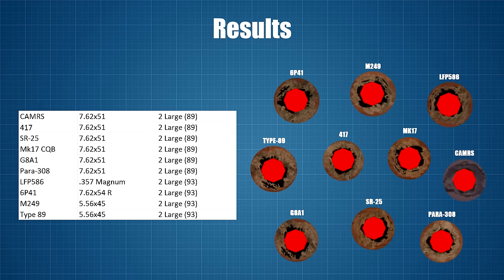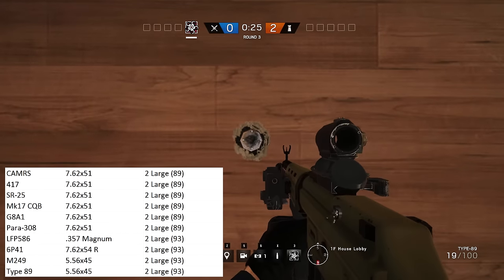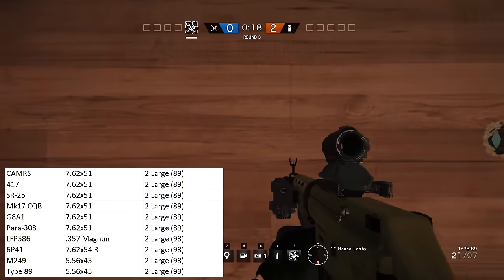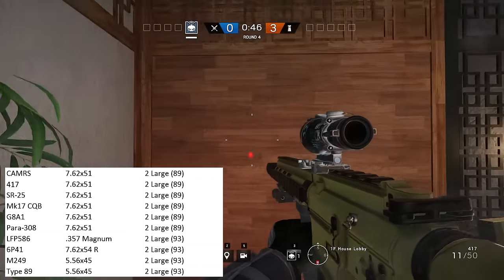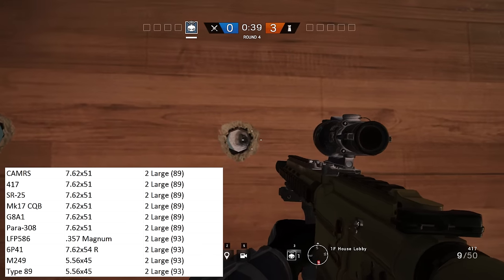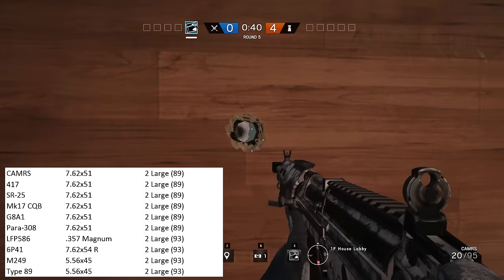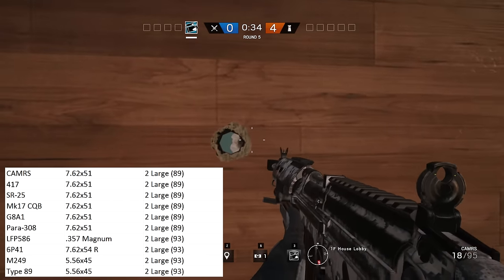Looking at the large bullet hole category, this includes all of the 7.62mm rifles as well as the .357 Magnum pistol round. The game does a pretty good job reflecting reality here. The only two questionable weapons are the M249 and the Type 89, both using the 5.56x45 cartridge. I think these are purposeful exceptions for game balance — the M249 is very similar to the Russian 6P-41, and the Type 89 has a 20-round magazine, making it play more like a battle rifle than an assault rifle.